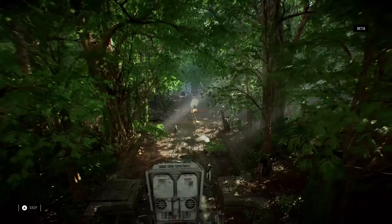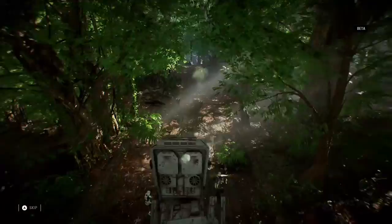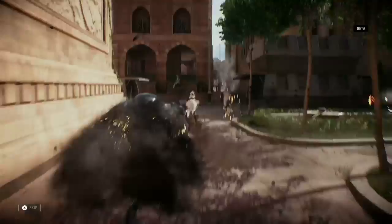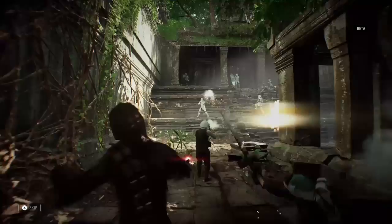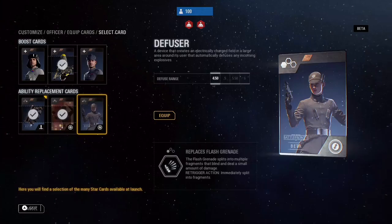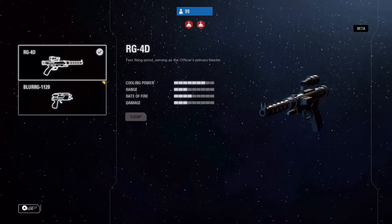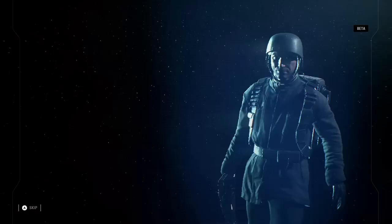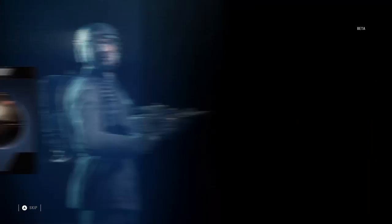The Star Card system has been completely rebuilt. These powerful collectibles exist for everything you can spawn in at — be it a trooper, a vehicle, reinforcement, or hero. In the beta, you'll get a taste of the customization available in the full game, with a small selection of Star Cards to get you started. You can find them in crates, or craft and upgrade them using parts. The rarer the tier of card, the more powerful its effect in battle. Choose the right Star Card for the right situation, and get ready to fight.